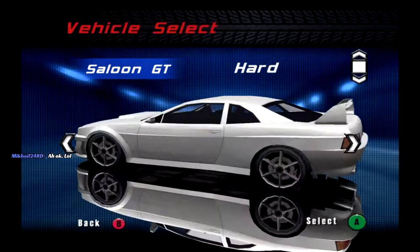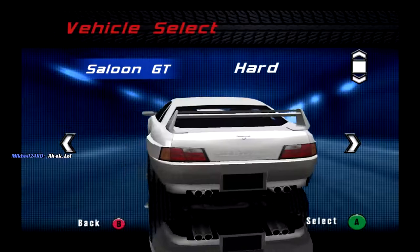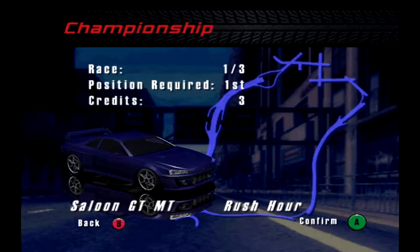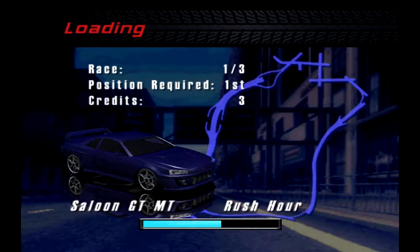Welcome to part number eight of Burnout. This is the moving chicane and today we're going to be doing the Twilight Grand Prix. We're going to use our saloon GT that we unlocked in the previous segment. Every color looks pretty good with this car — let's go with blue. Twilight Grand Prix and the first race is Rush Hour.